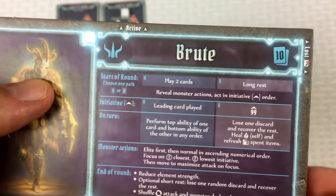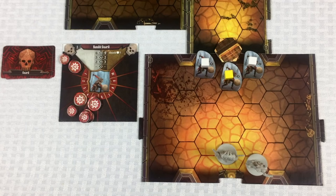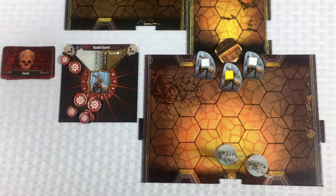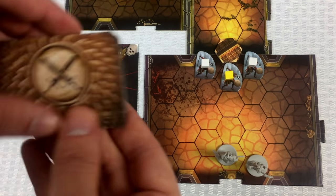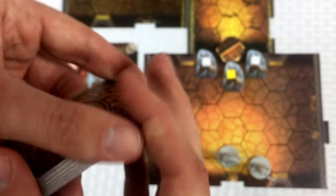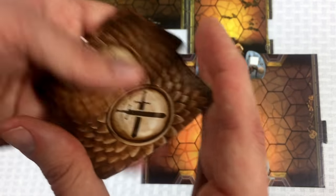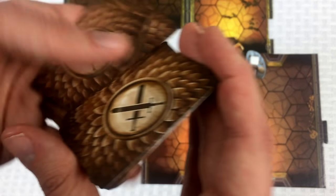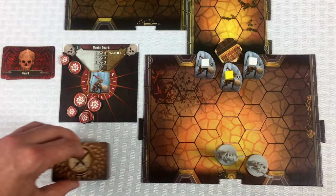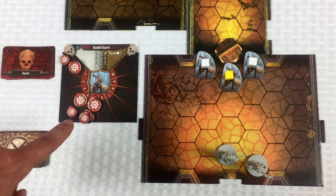Now that we've picked cards, we reveal the monster actions. I also realized I forgot to grab the enemy attack modifier deck — it has an 'M' on it. Let me give it a quick shuffle. I should have grabbed that during setup.